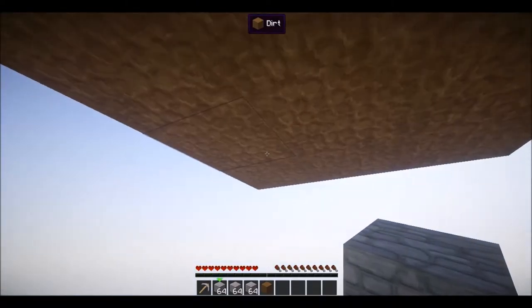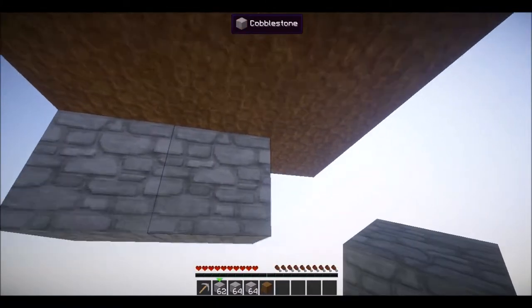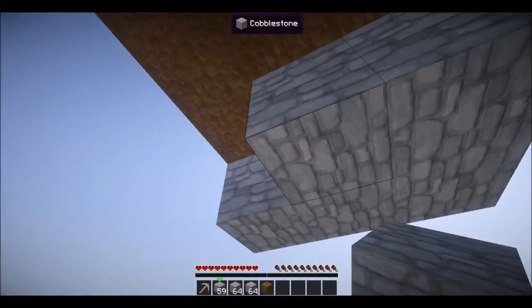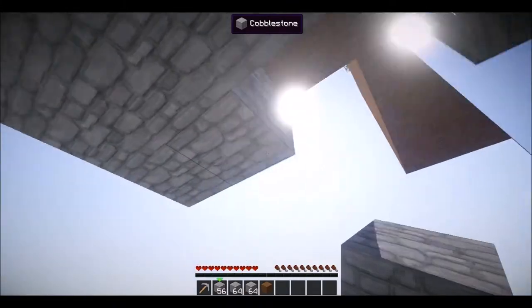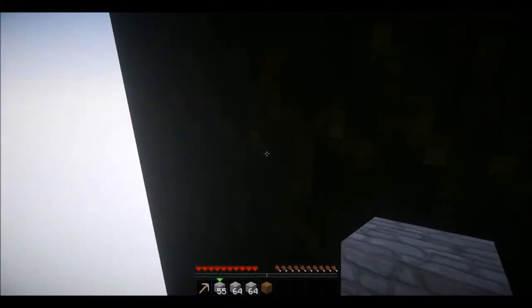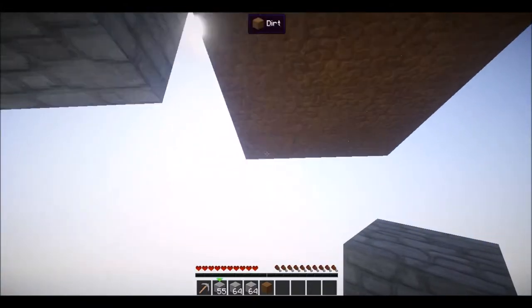Once you're under here, you want to build yourself a simple platform — nothing too fancy, just something underneath the dirt so that when you're mining it, you have something to stand on and don't have the risk of all the dirt falling, which is not ideal in SkyBlock.